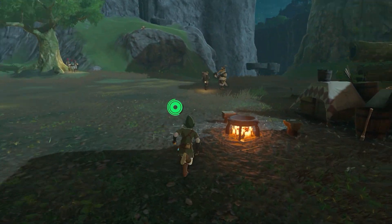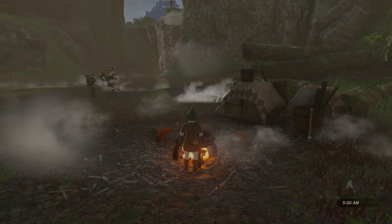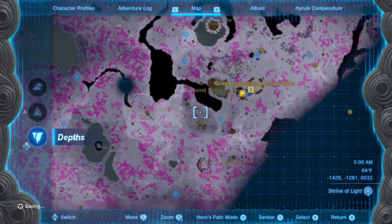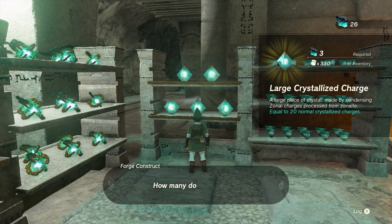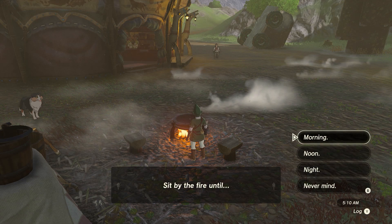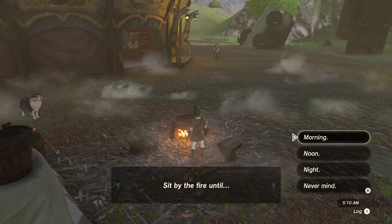You can use the stable itself or a fire pot outside if it's lit, but do it twice for your first time to make sure a full day's time goes by. Then teleport back to the forge and buy all the charges. Then go back to the stable and sleep, but you only need to sleep till morning once this time since your clock will be correct for a full day to pass.